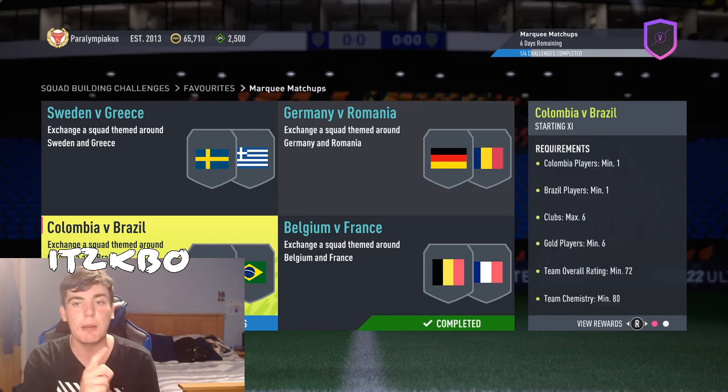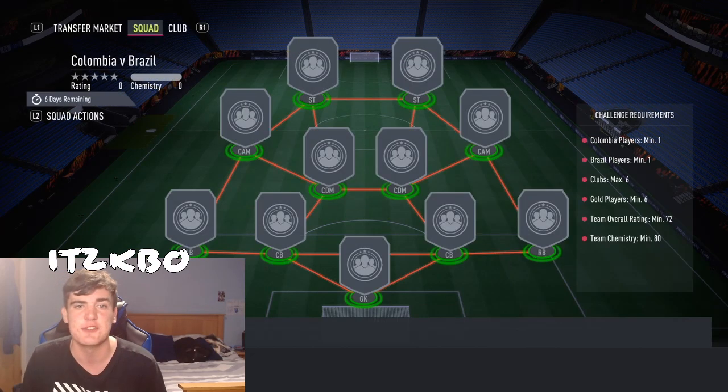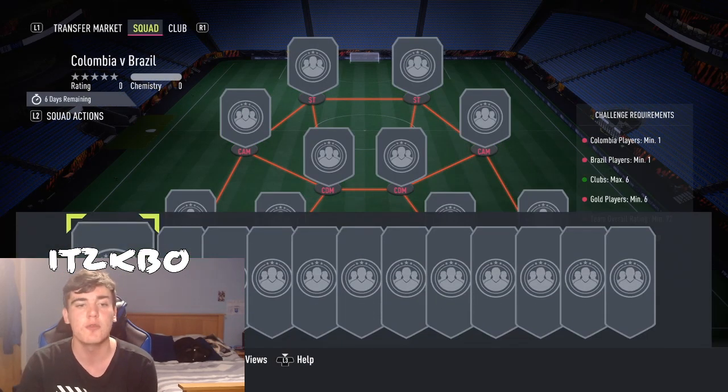We need 1 Colombian and 1 Brazilian. Max 6 clubs isn't really an issue with this one. 6 gold, 72 rating, 80 chemistry — because you've got 6 gold, that rating is literally no issue whatsoever. So we'll start off with our Brazilian player.